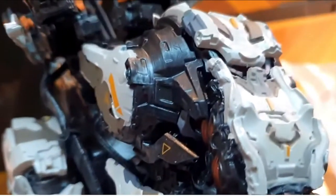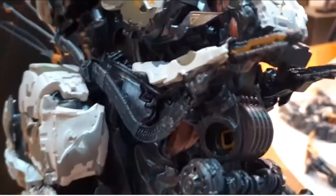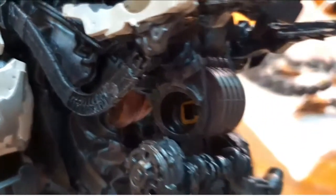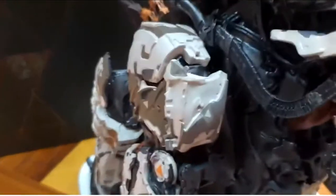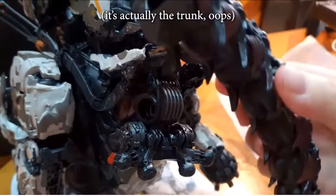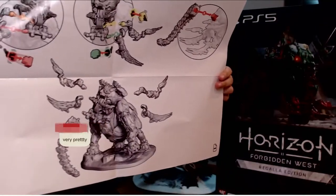Now I'm going to use the camera and show you close-ups. This is kind of what it looks like, and there are actually places where you need to attach these arms. It's really cool. There's even what I think is a tail. Close-up shot on the detail. I'm going to attempt to put the extras on the Tremor Tusk figurine.